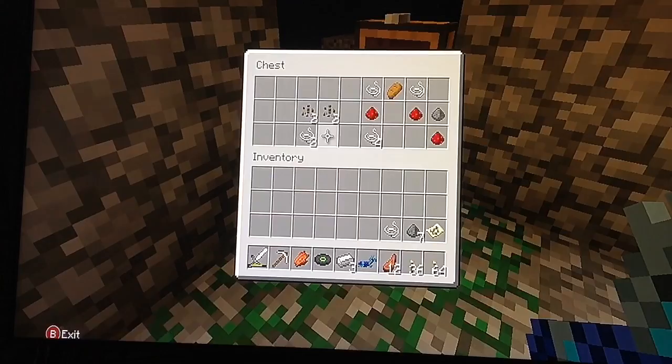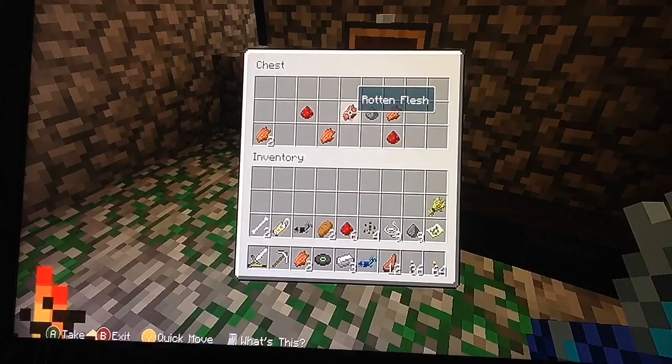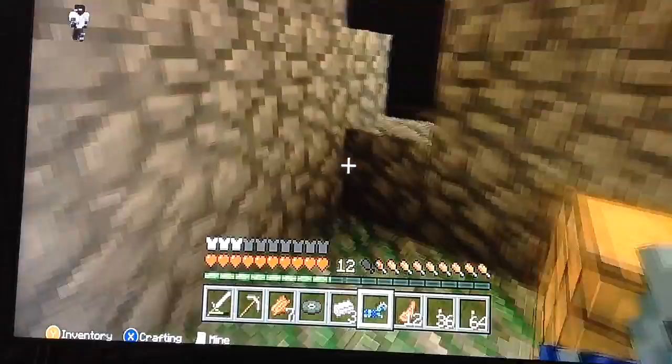First chest — diamond armor, some iron, bang bang. I'll take all of it. I found loads of stuff in this one. Next one there is bread, a name tag and stuff like that. I'll name the horse, and then there's some food for the dogs — I've got three dogs which is quite good. I'll go to the desert temple next.